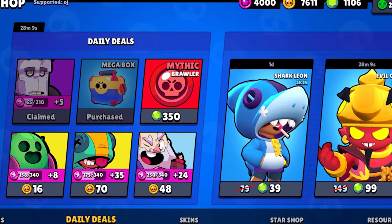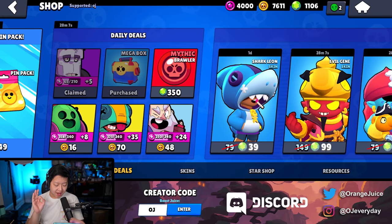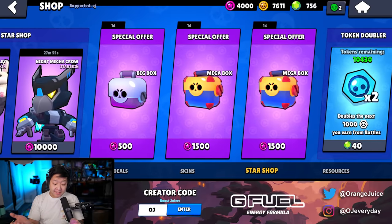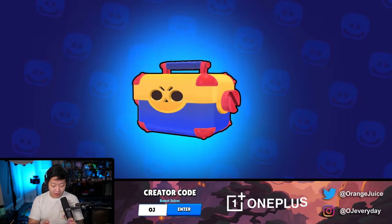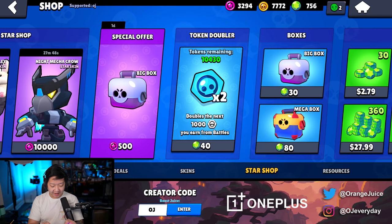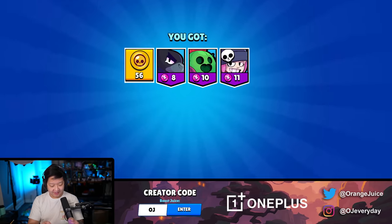So we have a mythic brawler in the shop, and I'm pretty sure that the Lunar New Year's is going to have some good gem deals. Not insane value, but we've opened way too many boxes. And there's Taro. And then the duos challenge - I did get a ton of star points so we might as well open all of these up. Last one, we'll be back.